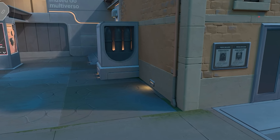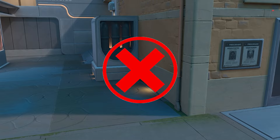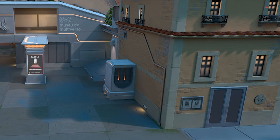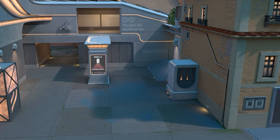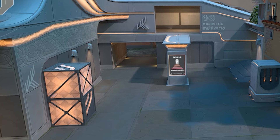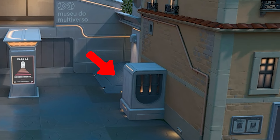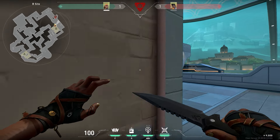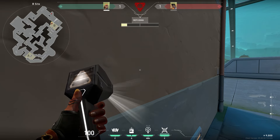First of all, stop planting here on the B site. The devs have kind of baited most players by placing this particular box that cannot be spammed so close to the entrance of the site. Crossing the open expanse of B is very dangerous and scary, which is why most people have resorted to planting here. While this box might be relatively safe to plant behind because it's hard to wallbang, the problem is that your post plant is going to be awful. Attackers most likely have come from B long and will probably be trying to play post plant from B long as well.